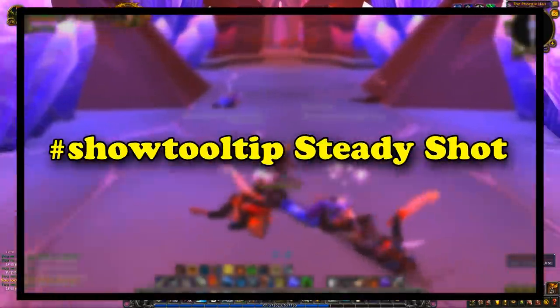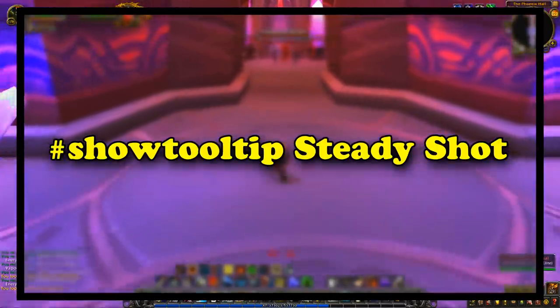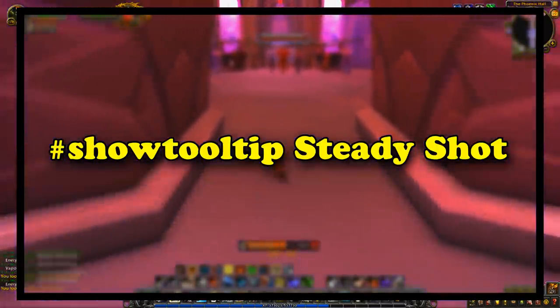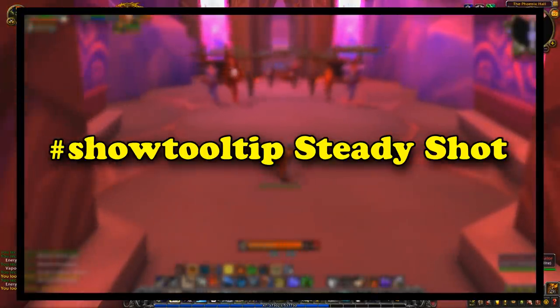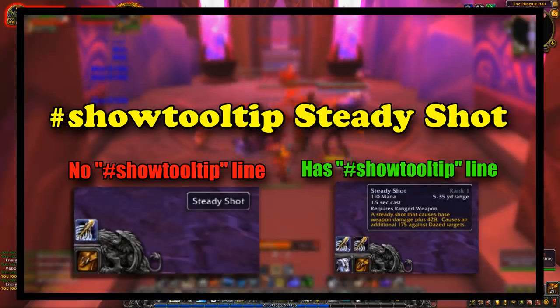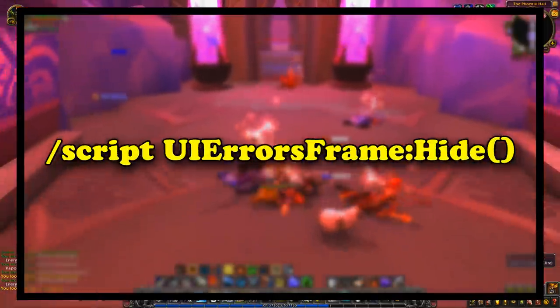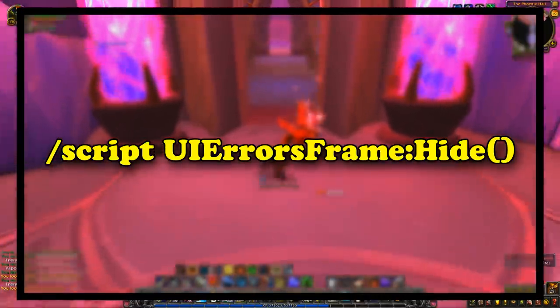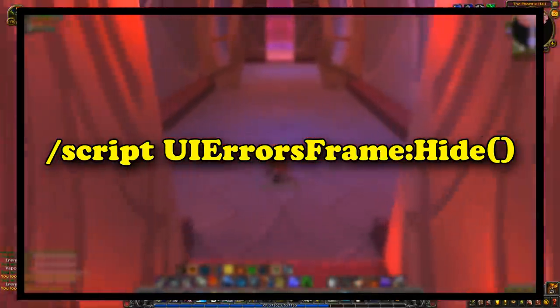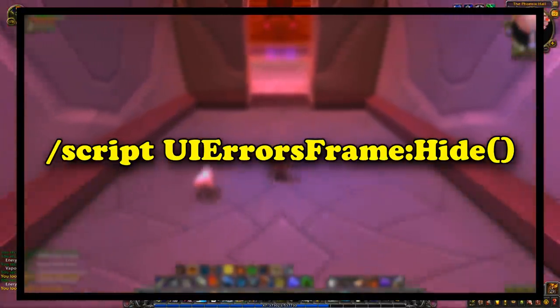The macro always starts with #showtooltip Steady Shot. This would make it so that your macro would show the tooltip for Steady Shot when you moused over it, because without this line, when you mouse over a macro it won't show you anything other than the name. The next line would be for hiding script UI errors, as back then they didn't have an option to disable it by default — since you'd be spamming one ability the whole time, you didn't want your character to constantly tell you it wasn't ready yet.